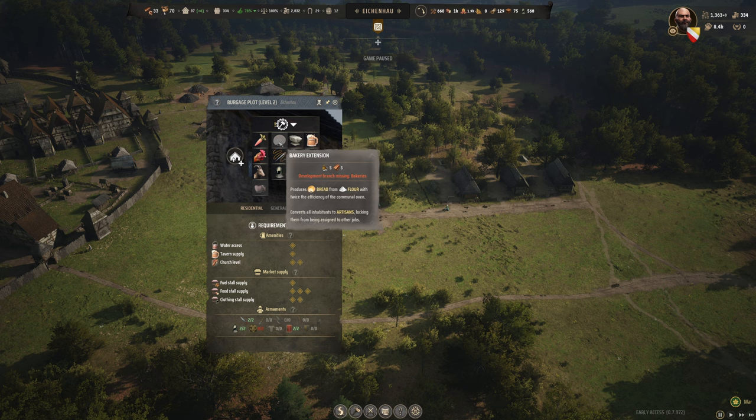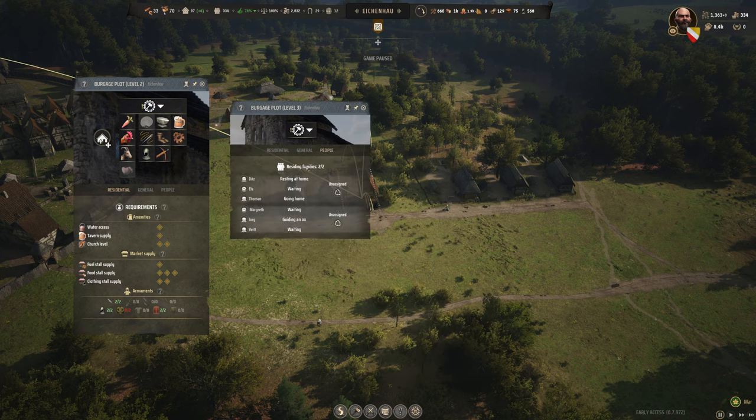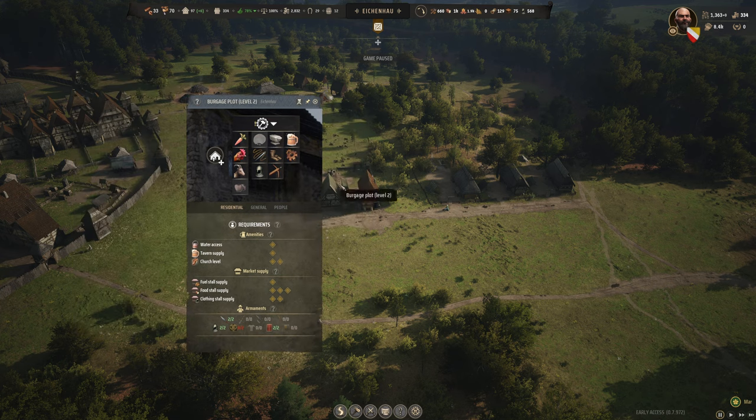Once you build a workshop, those families are going to be dedicated 100% to that craft — the same goes for the blacksmith, brewery, all the workshops. They use up all the families. So I'd usually advise going for one Burgage Plot with a simple house rather than an expanded one for workshop plots, because those families will be consumed by the workshops you create.